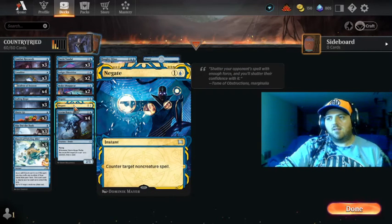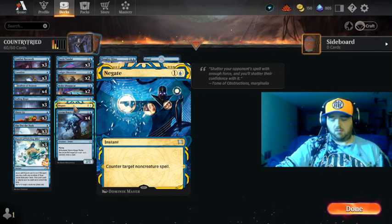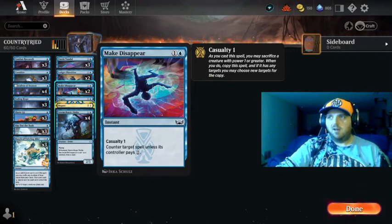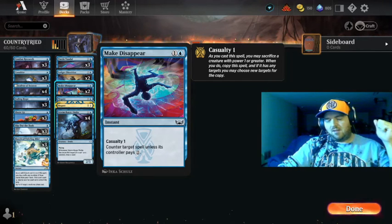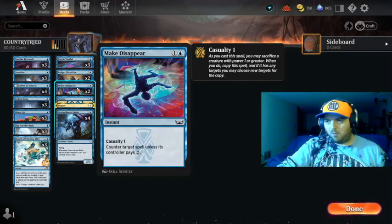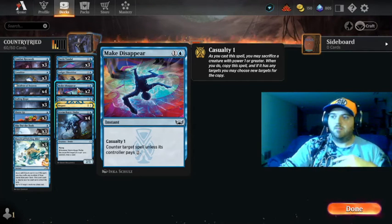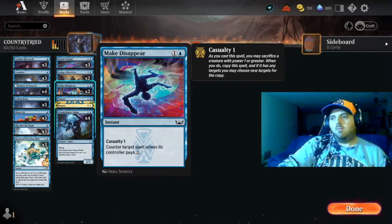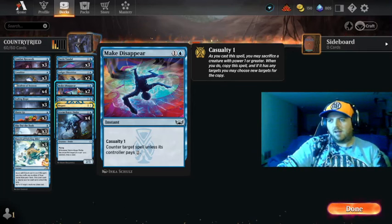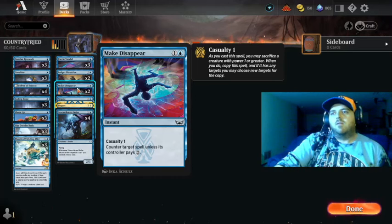We've got some Negates — counter target non-creature spell — which is gonna be a real help to control the board. There's also Make Disappear, which is basically the same thing. I want to use it like turn two when they have no mana open. If not, casualty it and make them pay for it — so it's real nice removal or just a counter for any spell, since it can hit both creatures and non-creatures.